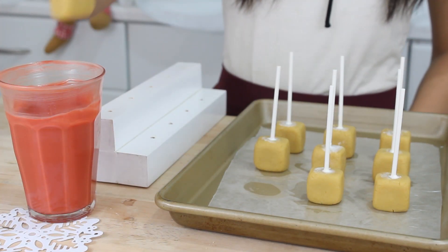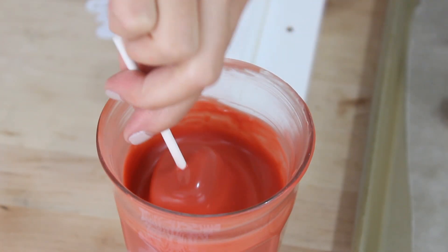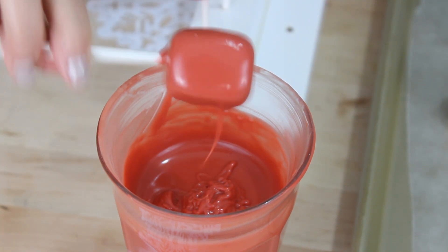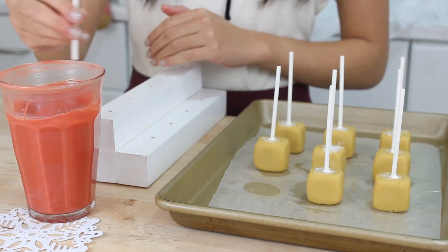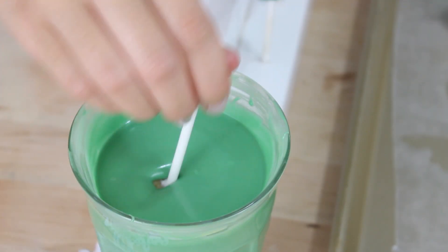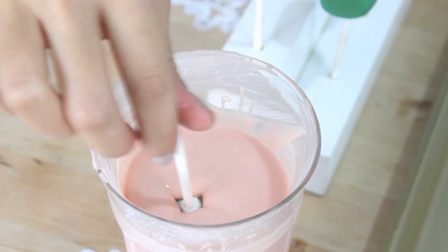Now we can start to dip our cake pops. I'm starting out with the TNT one and dipping it into some red candy melts that I've thinned out with canola oil. By the way, you can buy candy melts at your local craft store. I've just tapped off the excess candy coating and I'm going to place it into a cake pop stand or a styrofoam block to dry. Then repeat this for your green creepers and also your pink pigs.